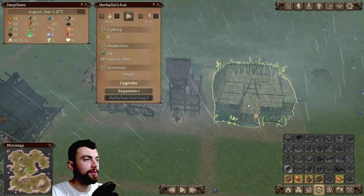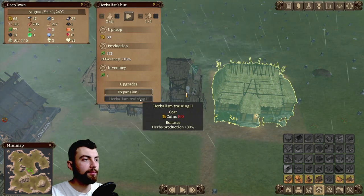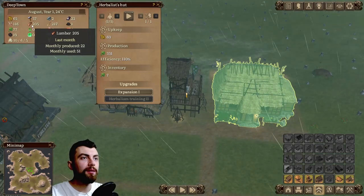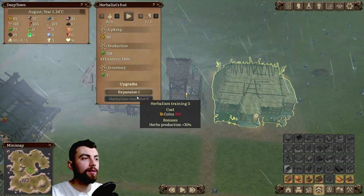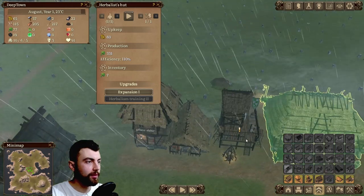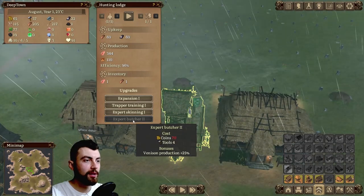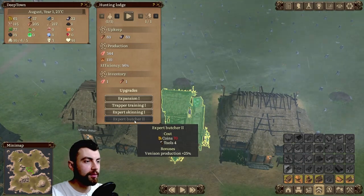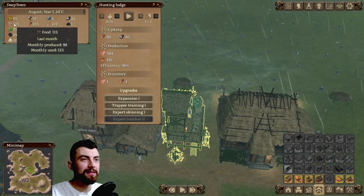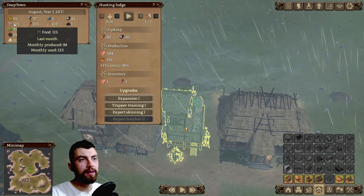I wonder if when you upgrade one of these production buildings, does it instantly reflect here? For example, herbalism training — herb production. Let's take the hunting lodge: if you upgrade expert butcher — venison production plus 25% — will it instantly reflect here on the monthly produced? I guess we'll have to see.